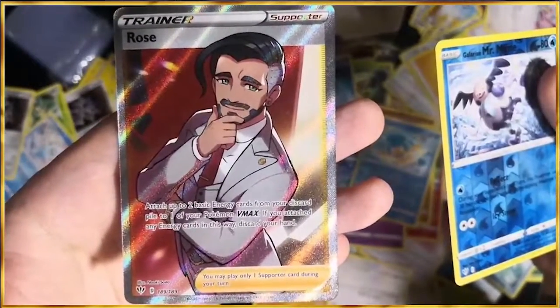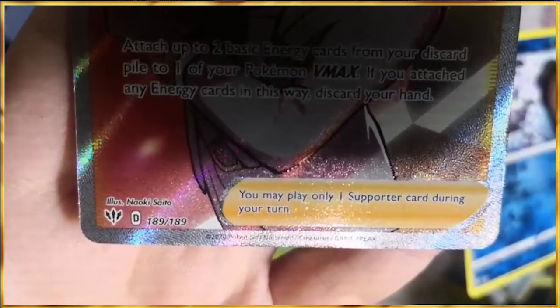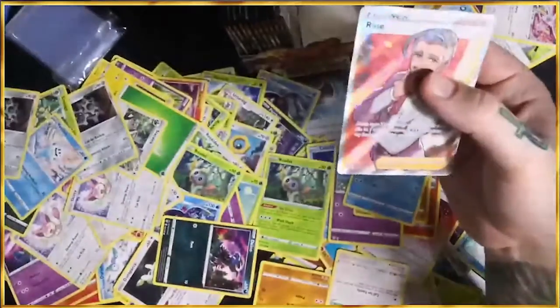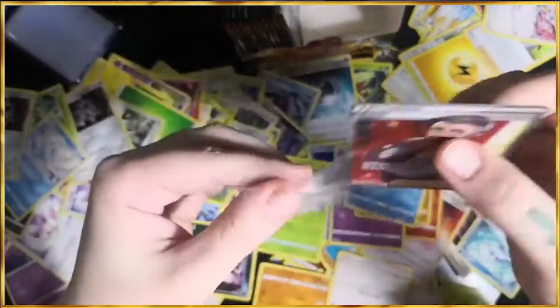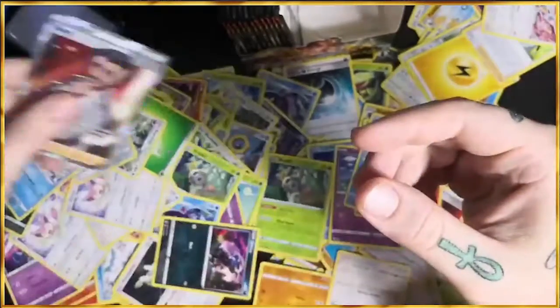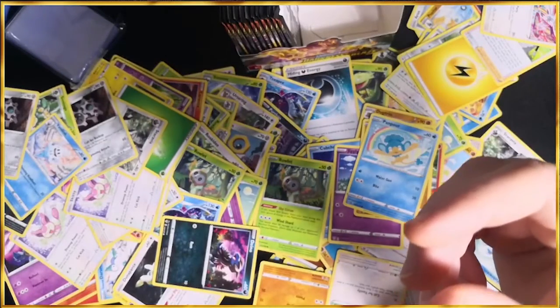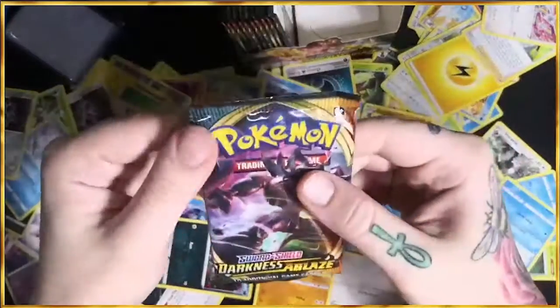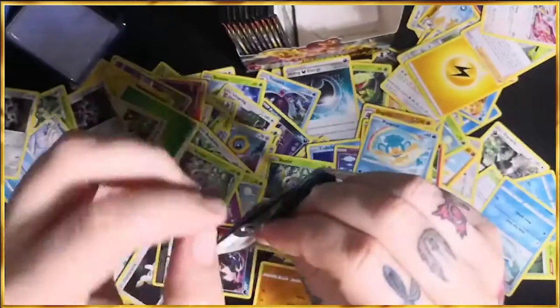Nice! Is that numbered or unnumbered? I think he's numbered. What number? It's 189 — he's the last numbered card in the set. You got number 1 and 189. That's good. And also you got one unnumbered as well — the Butterfree Rainbow. And a Real Broom. Back to backs! Here we go. Another Real Broom — amazing! Charizard VMAX — fire energy. One, two, three, four. It's electric energy.